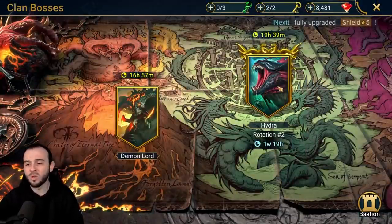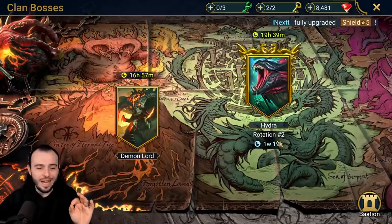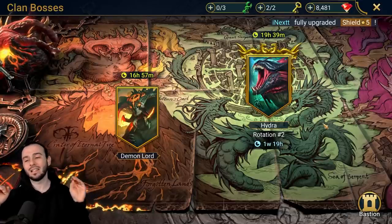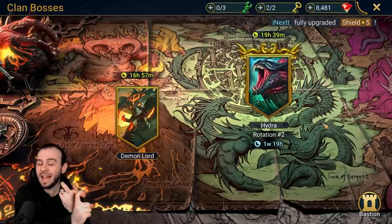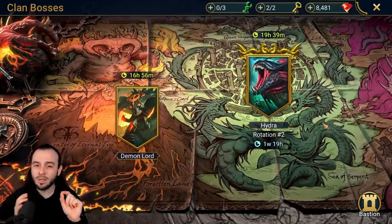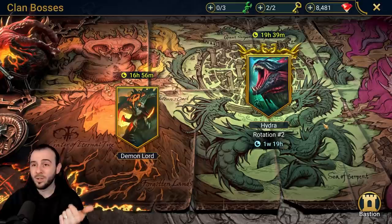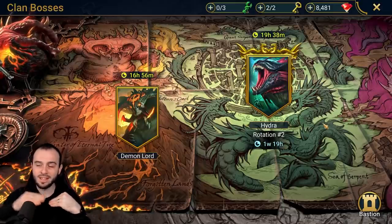Let's have a quick look at the Hydra Clan Boss. The second rotation is ending in one week and exactly 19 hours. The next rotation that comes out is pure cancer — it's gonna be such a hard rotation, it's gonna be so annoying. You're not gonna have the Head of Mischief, you're not gonna have the Head of Torment in there, so the two squishy heads are out and more AoE damage reduction comes into play.